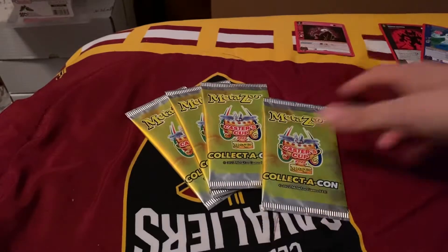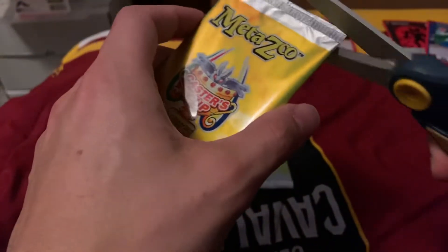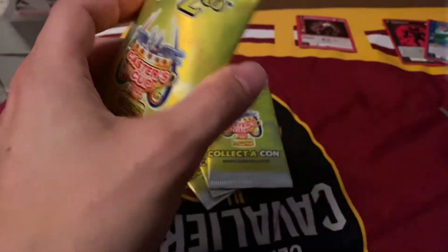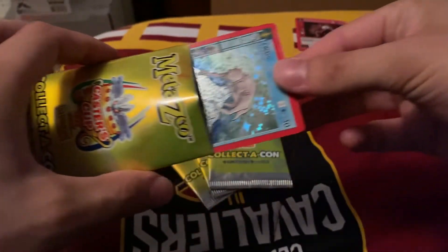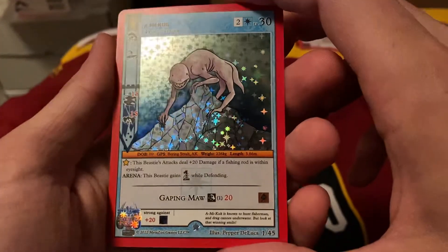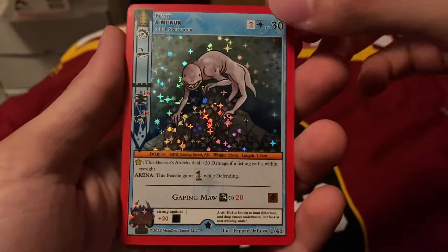I'm going to keep the pack wrappers though, they are very cool. I know that you can get the holo in any slot. I just don't know if you can get more than one. Amikook — he's actually looking at an auction with this. Looks like I don't need to buy it now.